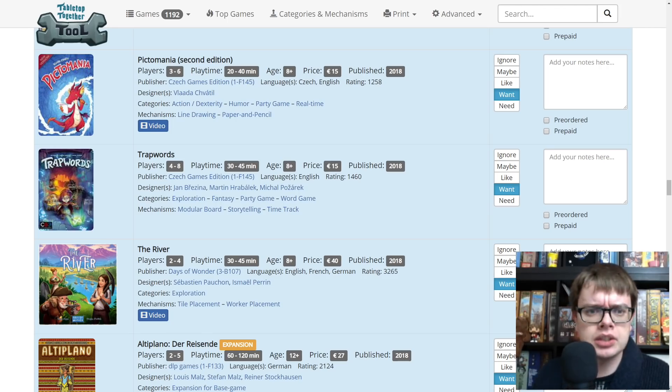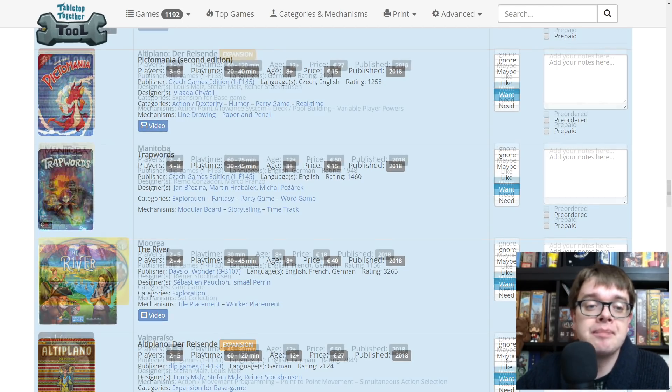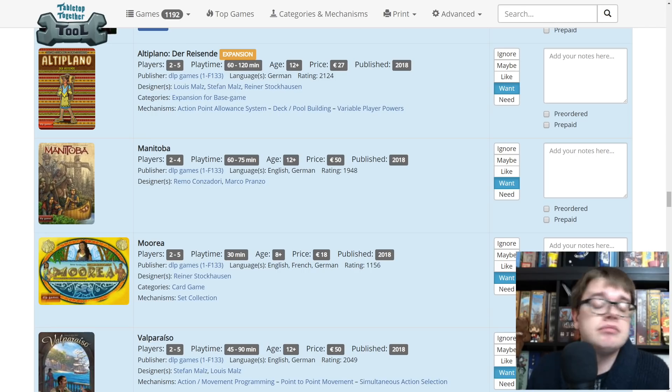The River — playthrough coming for that soon before Essen. It's from Days of Wonder. On the lighter side, a worker placement game where you are building buildings and terrain over the course of a river. Just a nice little game. Altiplano the Traveler — Altiplano was fantastic, a great game from Essen last year, and I can't wait to see what gets added to it.